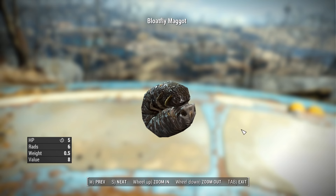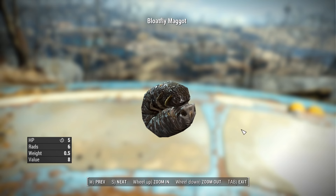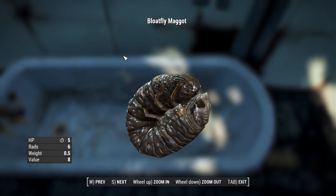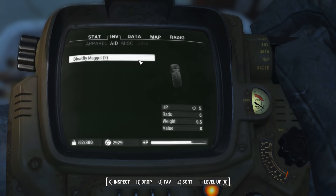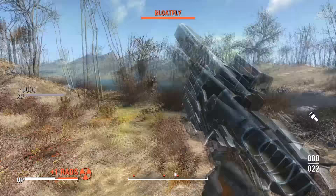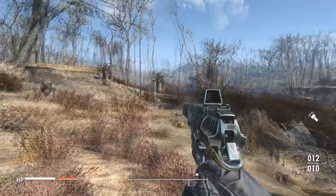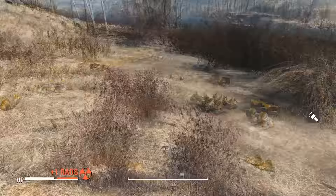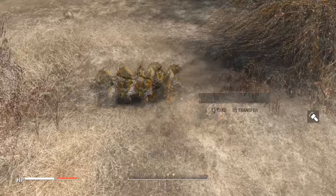For our next piece of cut content, we have bloatfly maggots. If you ever wanted more diversity in your choice of consumables, these maggots might have done the trick. Regenerating 5 HP, they do sadly add 6 rads every time you consume one of these delicious larvae. They were to be found in areas infested by grown bloatflies, as well as drops from the bloatflies themselves. It's unknown why they were cut, but it's probably for the best since the Commonwealth already has more than enough gross things to eat.